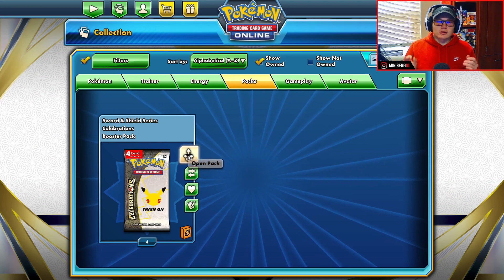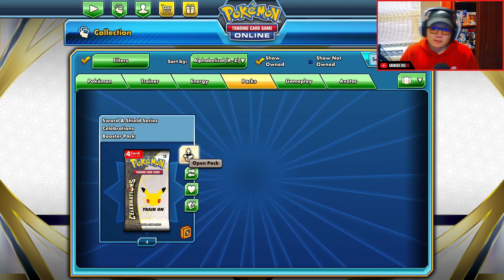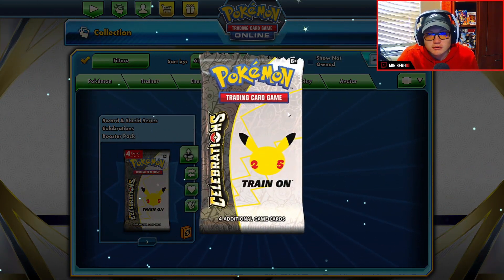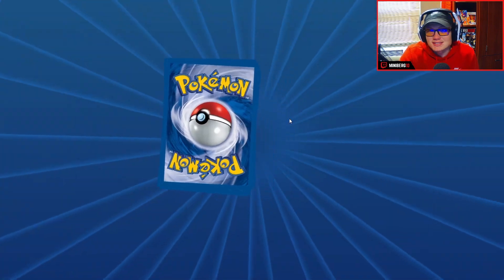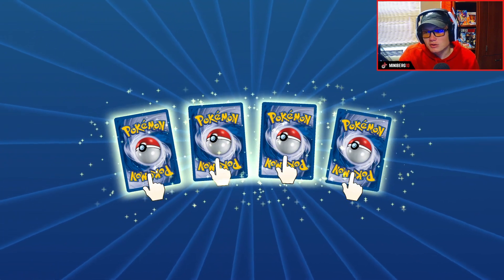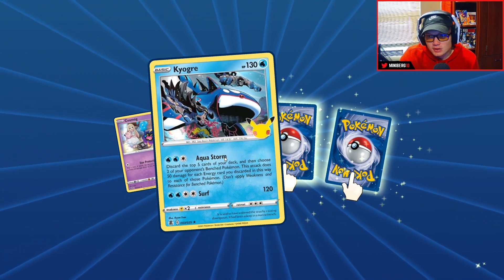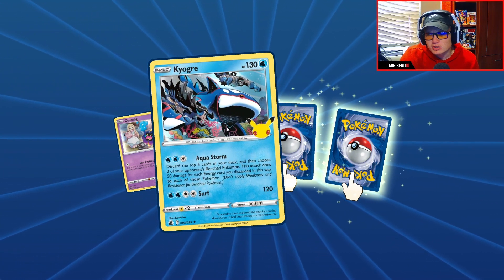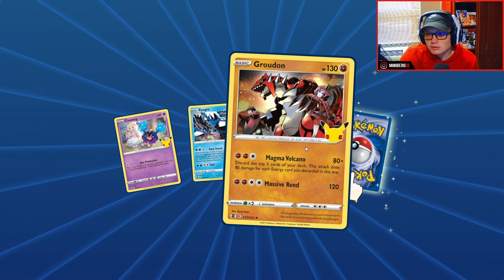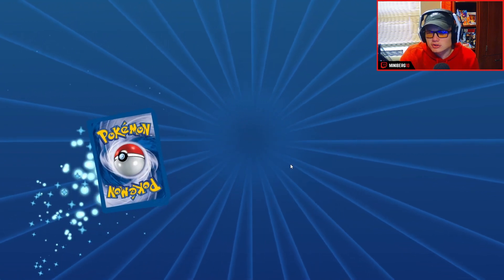Now onto the ones I've been looking forward to the most: the Celebration booster packs. When I opened them I didn't know what to expect, but it seems like you get four cards and most are legendaries. I don't really know how they work 100%, but as you can see: Cosmoem, legendary Kyogre — legendary. What a lot to get that card in real life, that's a nice card. Oh, Groudon too — I love Groudon. And Mew.